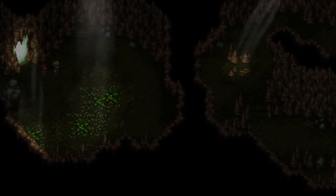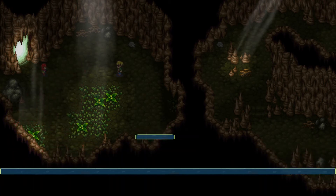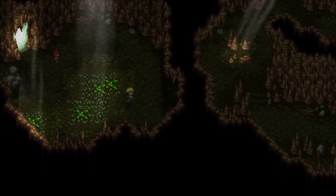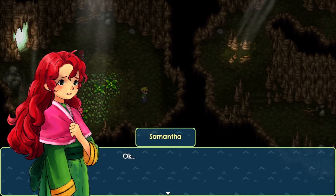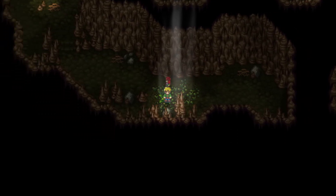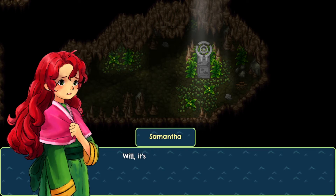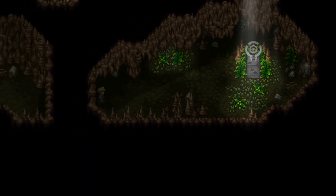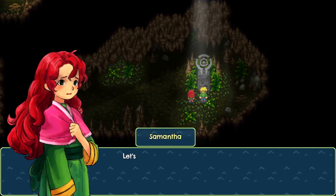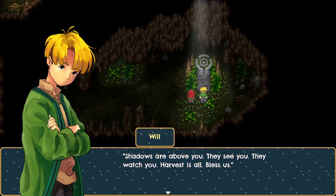Oh, it's got a cave! I'm scared — it's just a cave, nothing will hurt you. I've never been in here so I'm going in. Will, don't leave me — just follow me, okay. We got some mushrooms. There's a statue in this cave! Will, it's scary here — come on, let's check it out. Look at this statue, it's all worn down. I want to read the inscription: 'Shadows are above you, they see you, they watch you. Harvest is all. Bless us.'